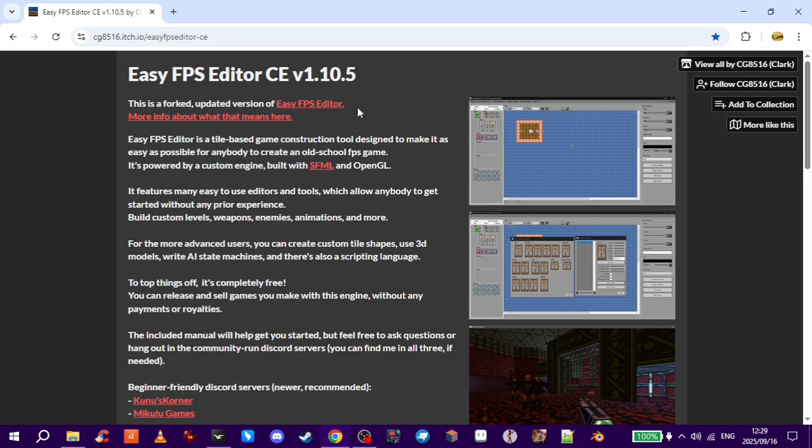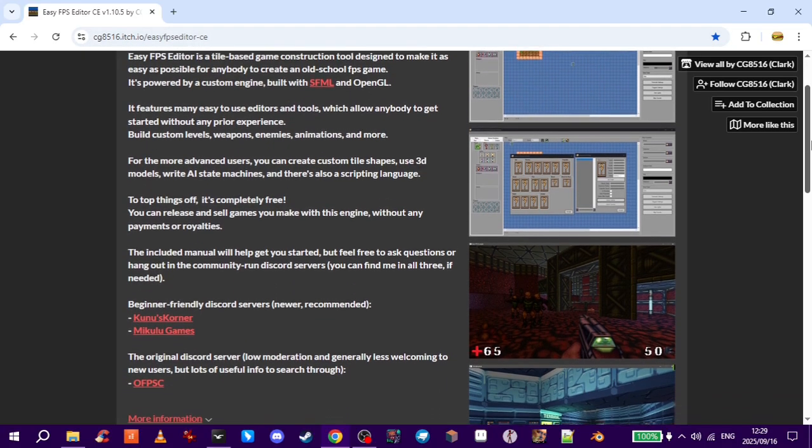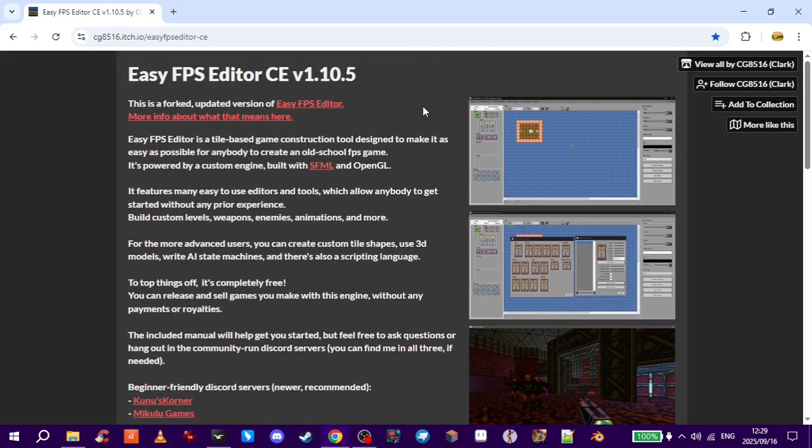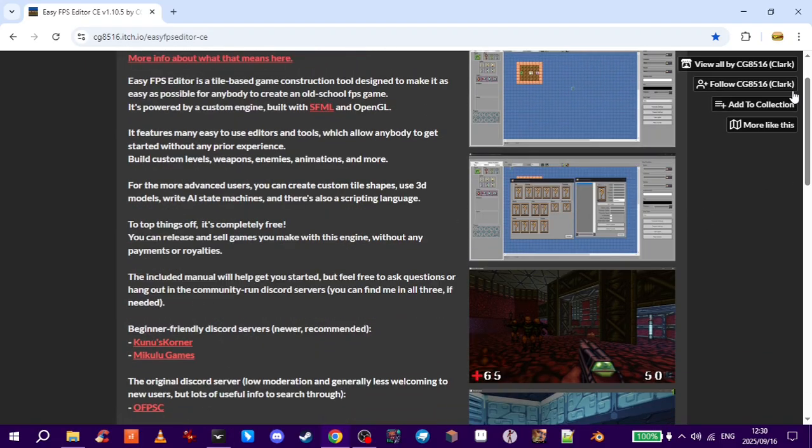I'm really excited to show you this — if you go to the main EasyFPS Editor download page on Itch and scroll down, you'll see that mine and Kunu's servers are listed as beginner-friendly Discord servers, which is pretty cool. There's also the original server with many more members, but it's generally less welcoming. Big thank you to Clark, the current developer of this engine, who's still supporting it with new updates and alpha builds, and who we also have in both our servers.